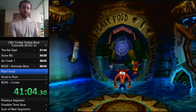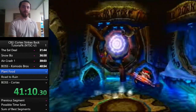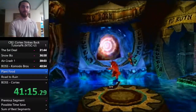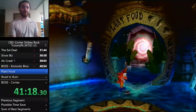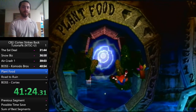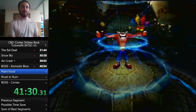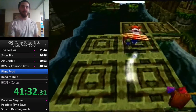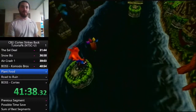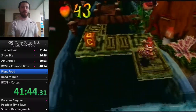Here's where some route divergence can come into play — normally the first two warps are played similarly, but you can choose to do Plant Food or Road to Ruin first. It's basically runner preference — whichever one you think is harder. We left Komodo Bros with a mask, so we can go into the hard level with protection. The important thing is you have to do Plant Food before Sewer or Later, because Sewer or Later has a yellow gem path and Plant Food gives you the yellow gem.